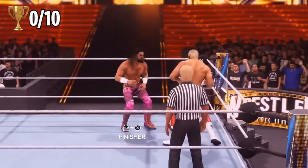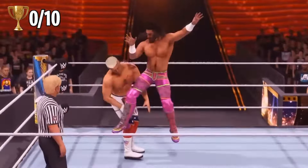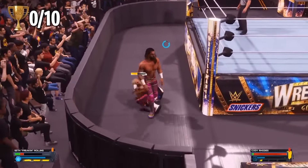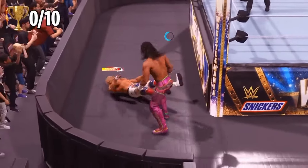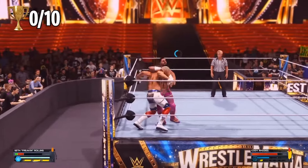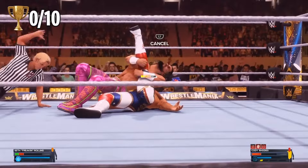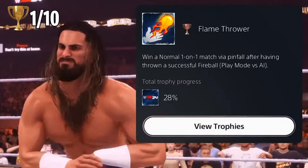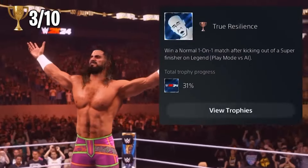We might have to do a little restart within this match. Cody Rhodes here is trying to be a little savage. I don't know how we kicked out of that - that occasion might not happen again. We gotta stun him and do that super finisher and get it out of the way because we have to perform it successfully and win. Oh we got it done - I'm going for the pinfall. There's the flamethrower, we actually got the fireball one! We got 'Super Indeed' and 'True Resilience' - win a normal one-on-one match after kicking out of the super finisher on Legend.